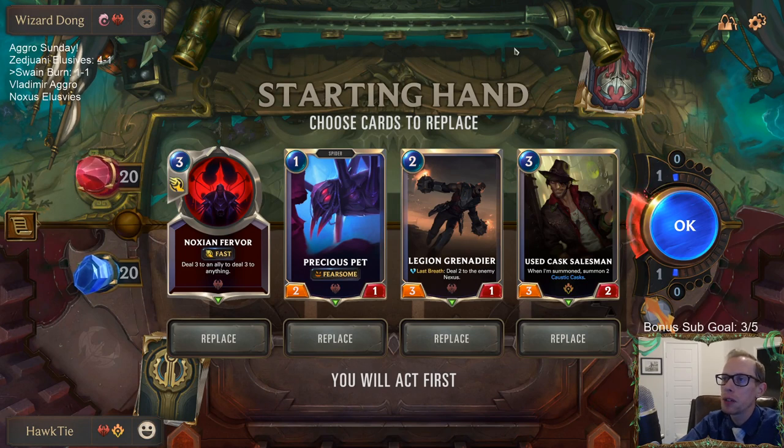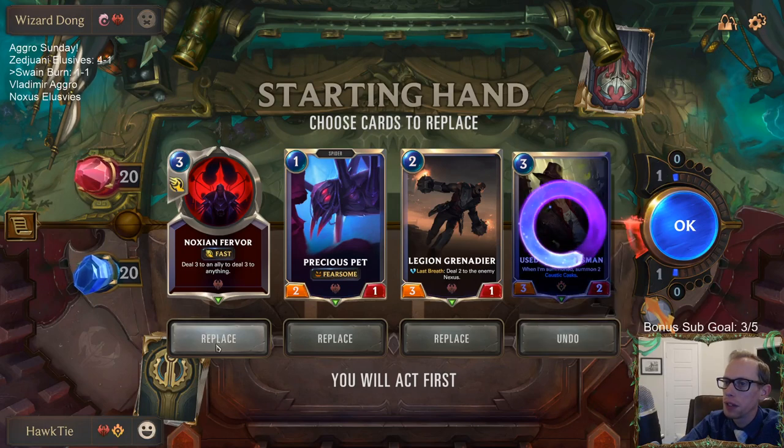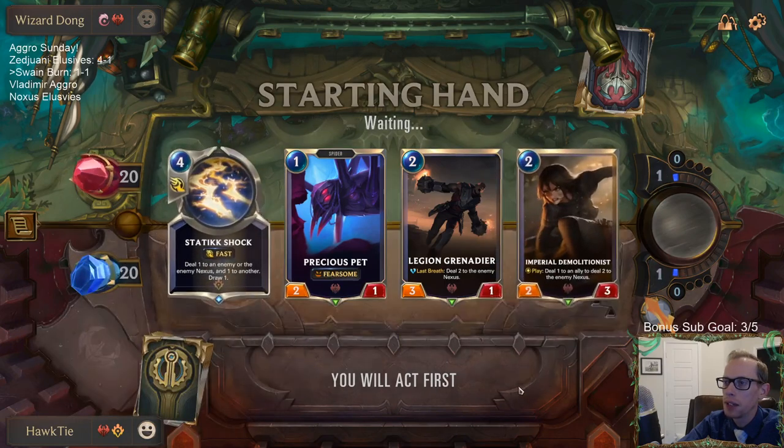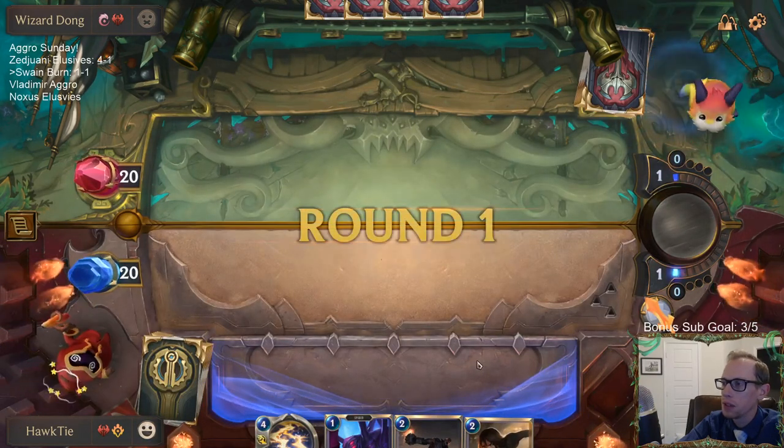I just don't think they should have Withering Will in that kind of deck — they're playing Neverglade Collector and Darius, that kind of aggressive stuff. I really don't think that fits. Salesman doesn't block for us, doesn't block against elusives, so we're going to mulligan that.